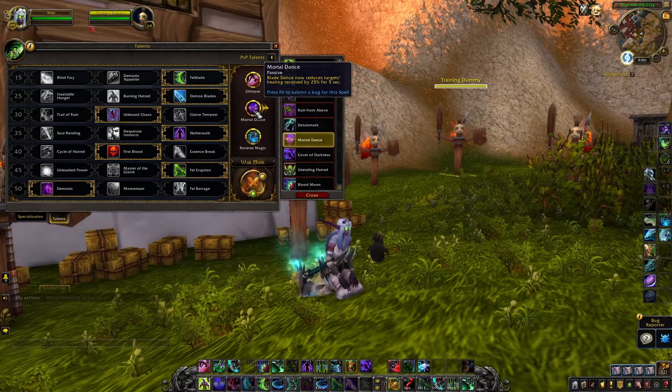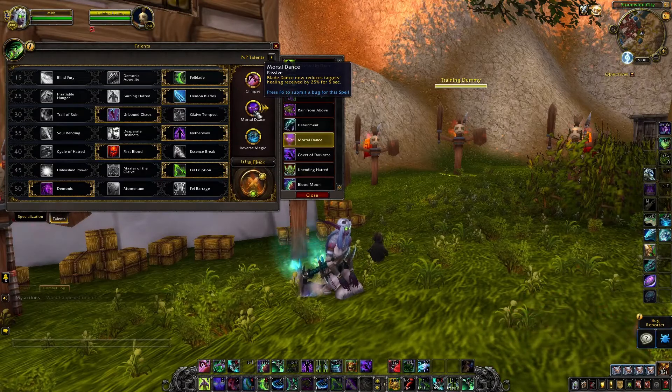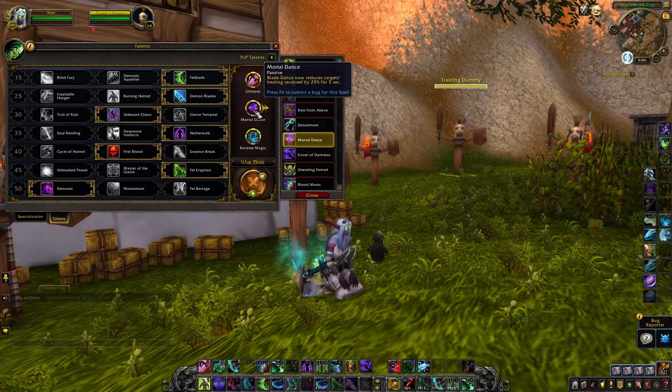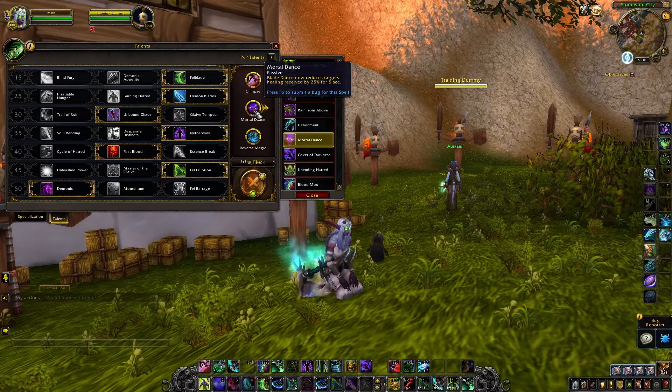You'll be standing there Death Sweeping and Blade Dancing, and you'll be able to put a healing reduction effect onto your enemies. Why would you take this talent over others? I would take this talent in a 2v2 situation if I'm playing with a healer or any teammate that doesn't already have a healing reduction effect.